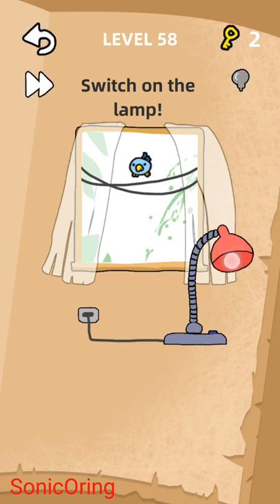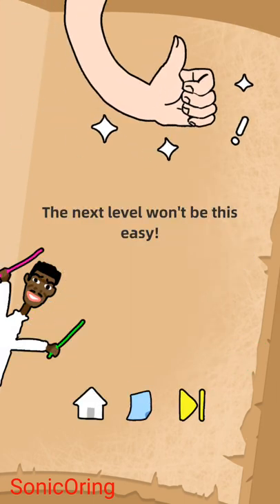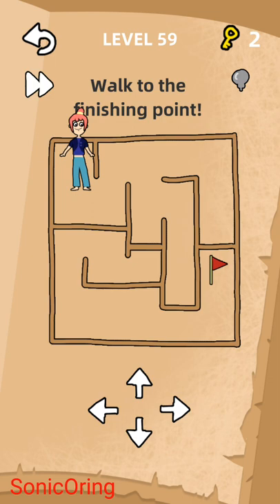Switch on the lamp — the lamp is missing the light bulb. Where is it? Oh, it's on the screen! We can move the light bulb to the lamp and it's already on.